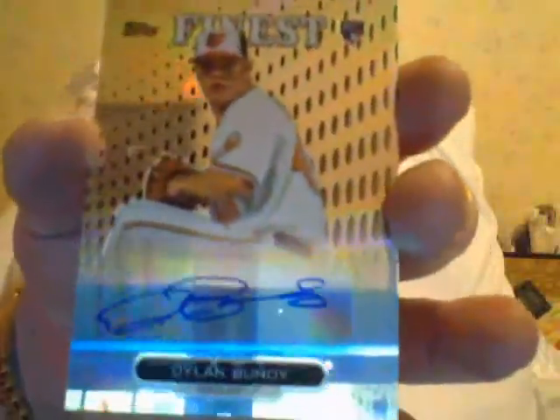Next pack: Dylan Bundy, Paul Goldschmidt, Jose Reyes base. And I got my first autograph — Dylan Bundy refractor autograph. Like I said, I hope this guy comes back next year and pitches like everybody thought he was going to pitch, but you never know with those kind of arm injuries.